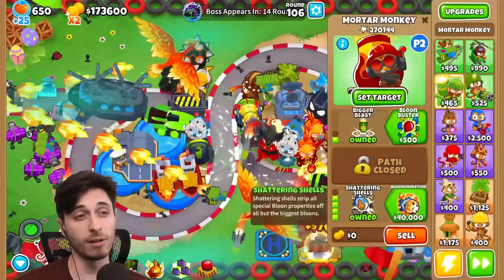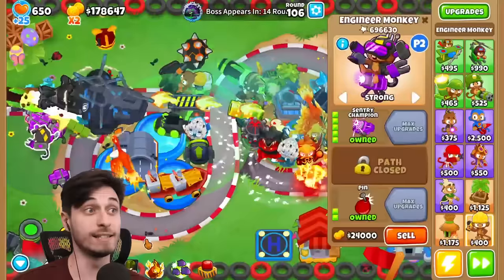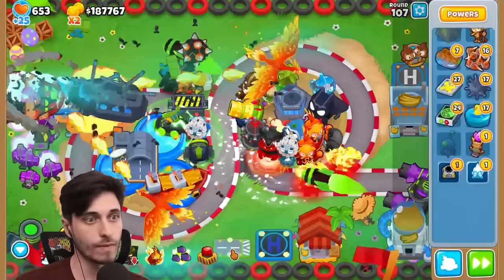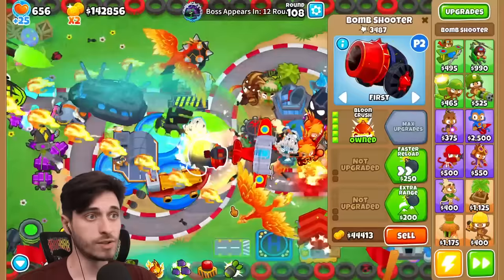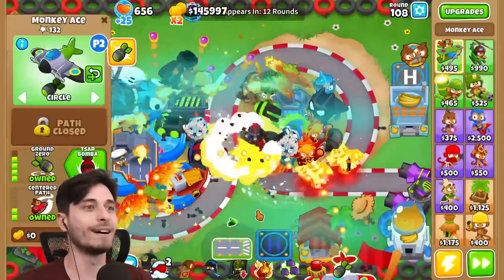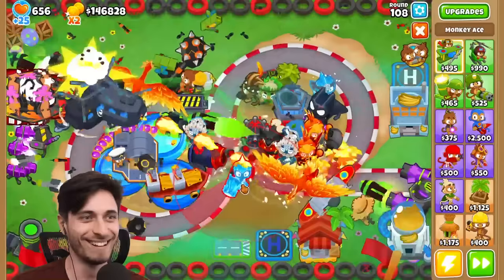We got to get the rest of our Insta Towers down - for me that's only two more. Then we just have to optimize and merge and do anything we can. I have some Ice Monkeys I can merge - I got multiple ice monkeys. I have two Alchemists to merge but they're only Brewmasters, so that's not going to do anything. I got two Villages but those are only top half villages - they aren't going to do anything. I got 30 towers and not one Monkey Ace. That's so sad.